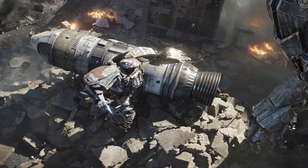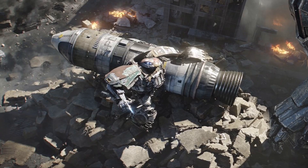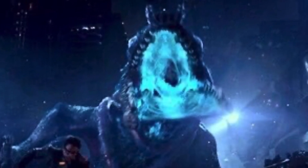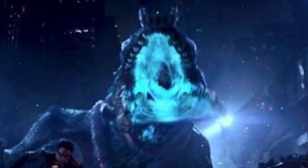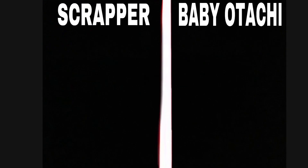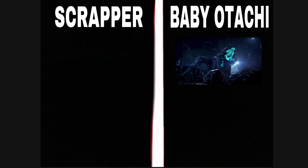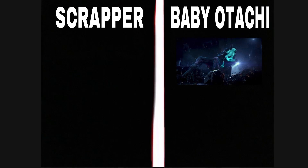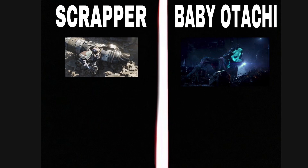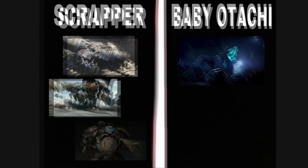That welding torch, if it can dig through and tear apart a Jaeger, would definitely be able to tear apart baby Otachi with no problem. Scrapper's weapons got upgraded later in the movie, with the welding torch being the main visible upgrade. If baby Otachi just came out of Otachi and Scrapper met it right there, baby Otachi is at a disadvantage even without the umbilical cord issue. Baby Otachi's weapons are not formed, while Scrapper has the welding torch plus speed and agility with the ability to curl up and roll around very fast.